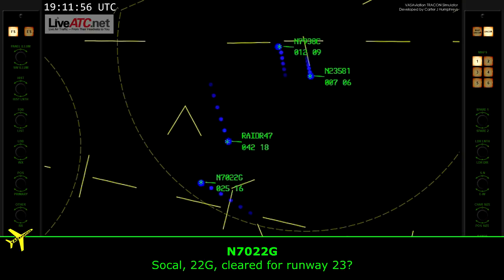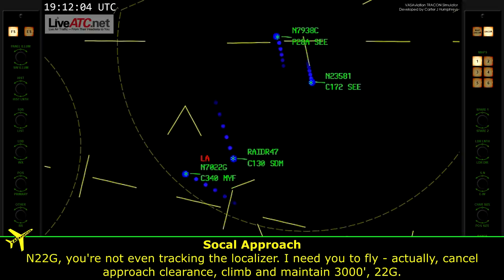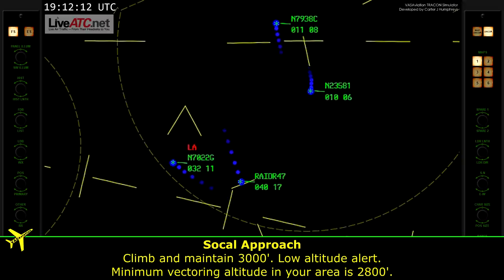2-2-Golf, you're not even tracking the localizer. Cancel approach clearance, climb and maintain 3,000, 2-2-Golf. Low altitude alert, minimum altitude in your area 2,800.